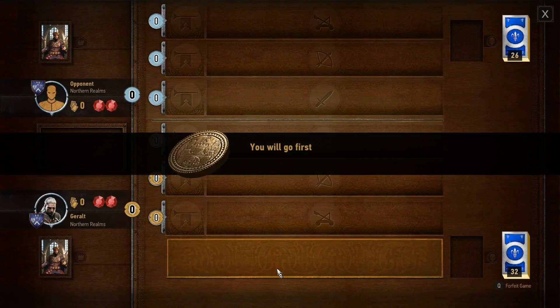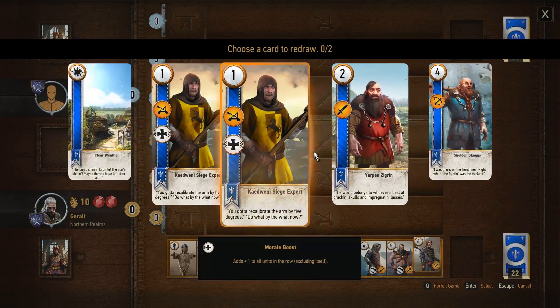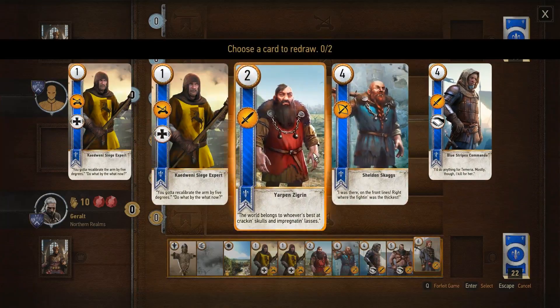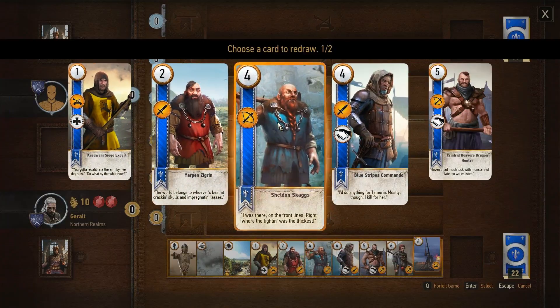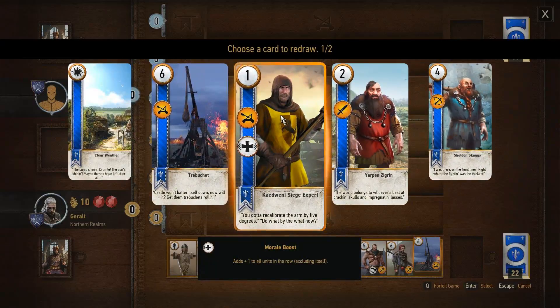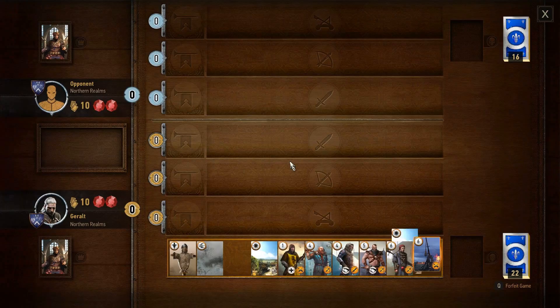Start a game! Come on, dragon! Oh, we're both Northern Realms of course — loyalty. Oh my goodness, I've got both of those guys but I haven't got any other siege guys. So I think I'll discard one. That now gives me another siege guy. Actually, I think I'll throw Yarpen away.